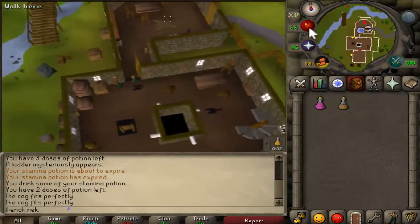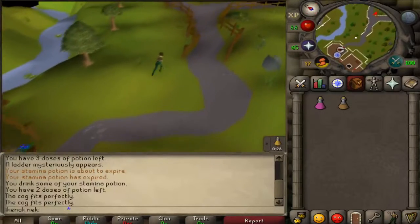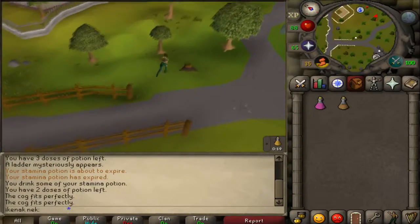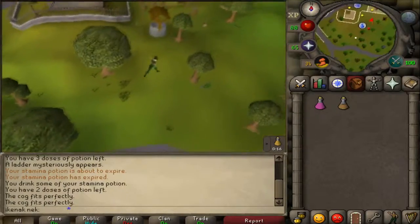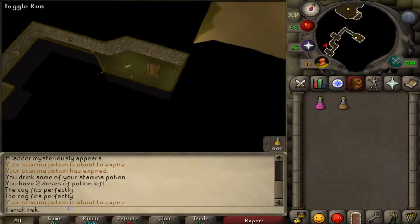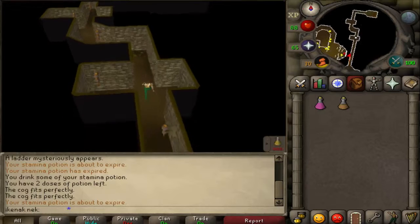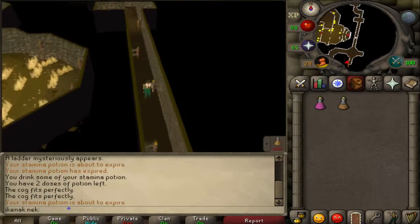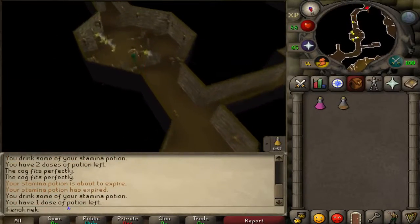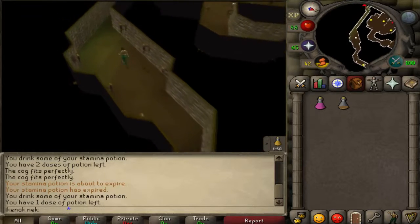Go out this door and head east. There's a ladder over here — you'll want to go down. Then just follow this passage.